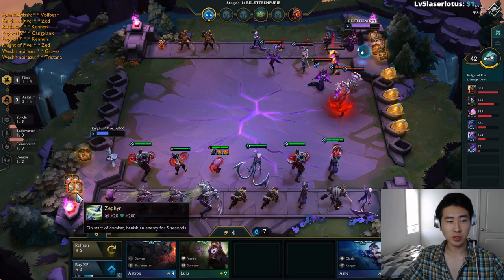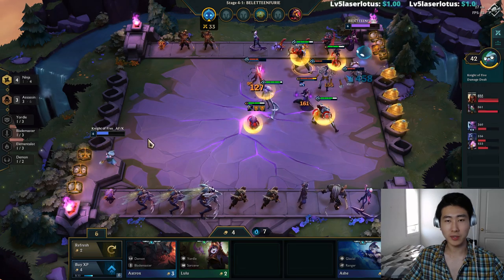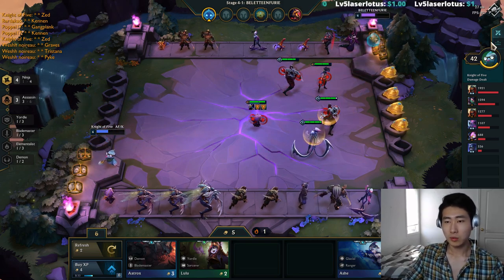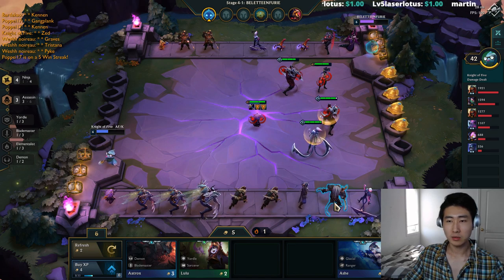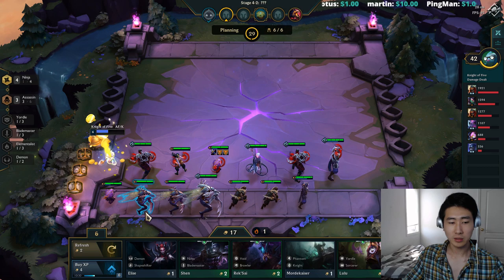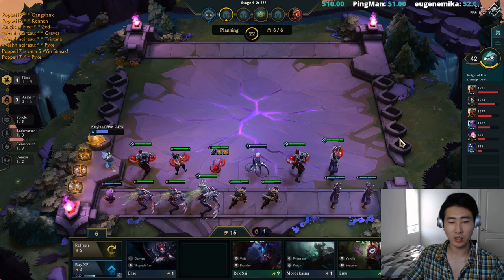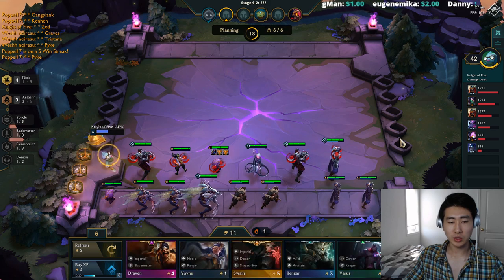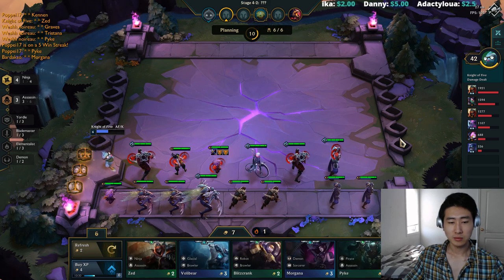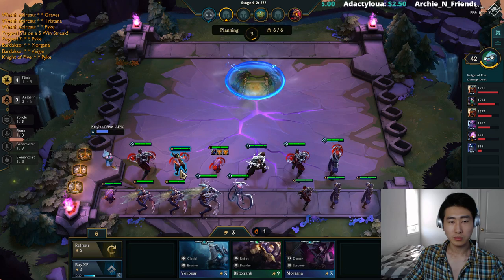We still haven't gotten Youmuu's, which is unfortunate. I'm thinking of Dragon's Claw on Zed — he'll be three stars fast because he's probably the least-bought ninja. Zed and Shen are the easiest ninjas to get to three stars. I just sold Evelyn to make some income for rolling. If you can get Zed and Shen to three stars, you're in a really good spot.